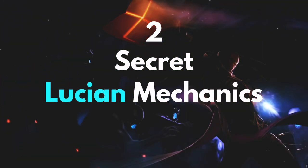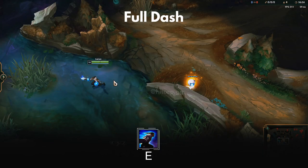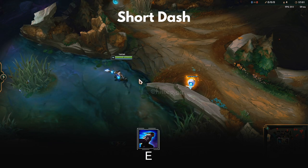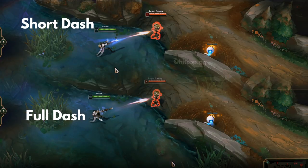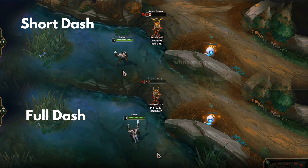Here are 2 secret Lucian mechanics you absolutely need to know. The first mechanic is to understand that instead of using Lucian's E's full range, you can actually just dash a shorter distance. Although you don't cover as much distance with that, it is significantly faster and perfect for auto attack resets and combos. So next time try to use a short dash while trading, since your DPS is much higher with that.